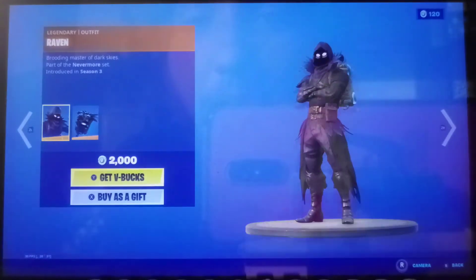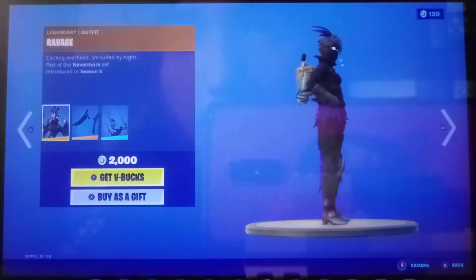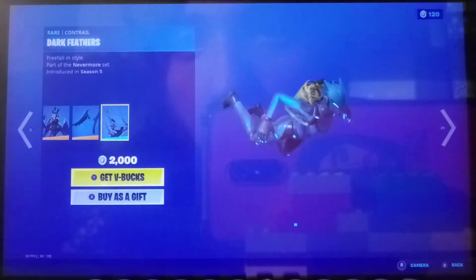So the Raven skin is back with the battling iron cage. The rabbit skin is back with the battling dark wings, dark feathers, iron beak pickaxe, and the feathered flyer.